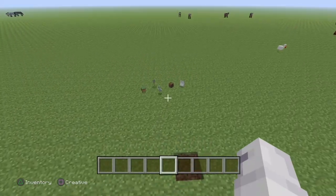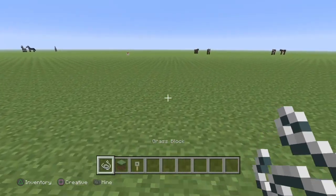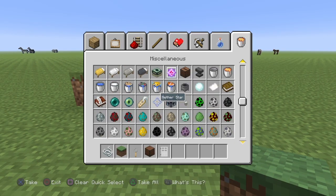Hello guys, welcome back to another video. Today we are going to be doing an automatic fishing farm. To do this you need string, any type of block, a tripwire hook, a note block, an iron door, and water.